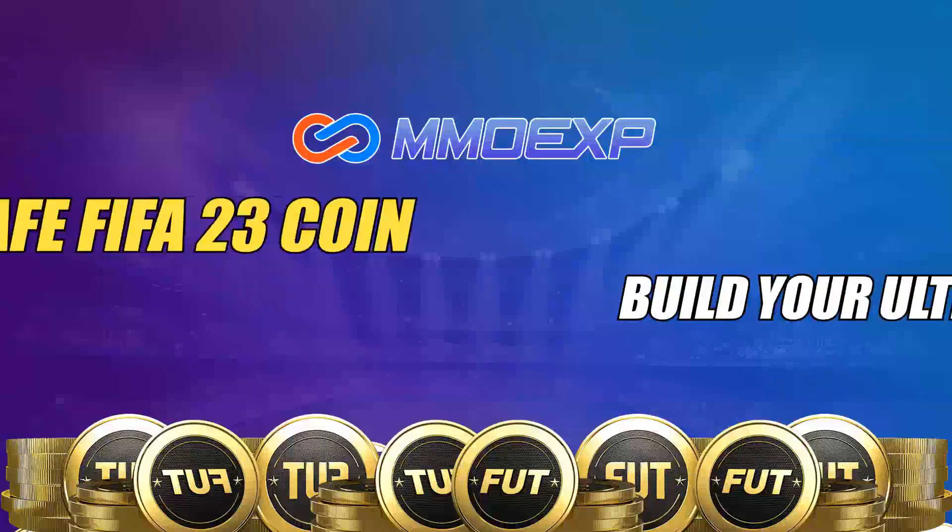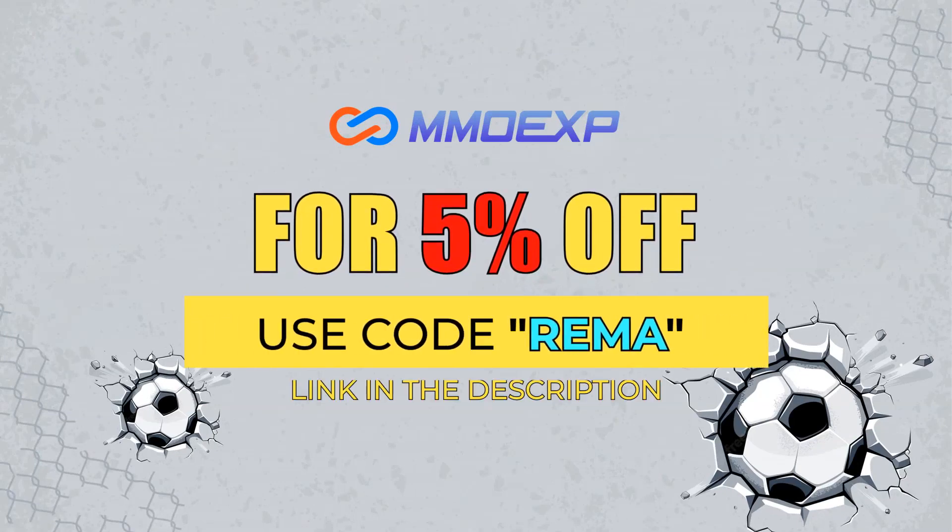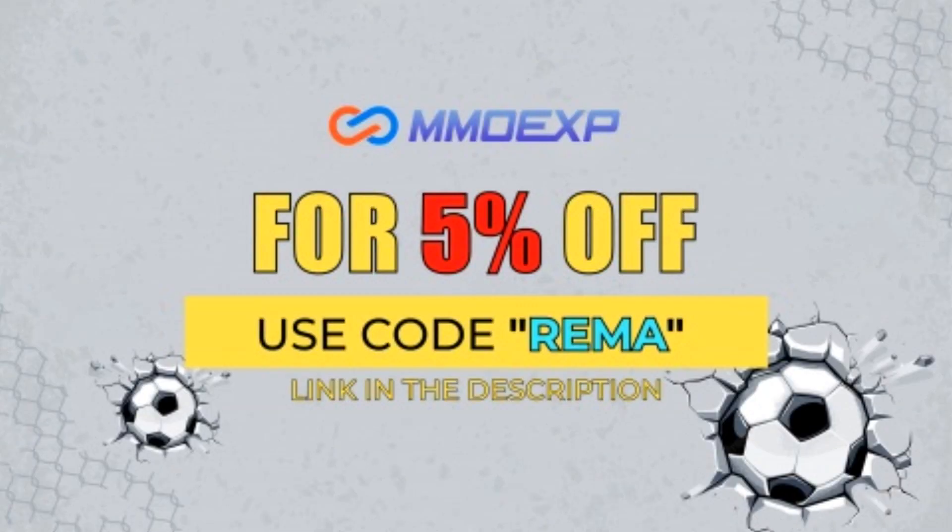If you want some FIFA 23 coins, please check out MMOXP.com. Their link is down in the description. They're fast, cheap and reliable, and if you use code RIMA you can get yourself a 5% discount.